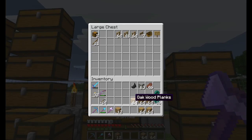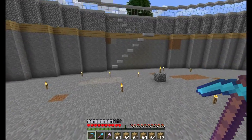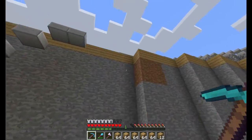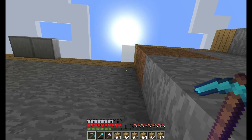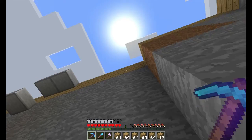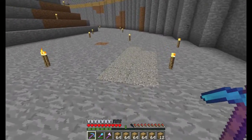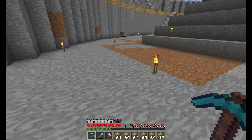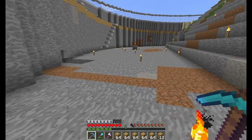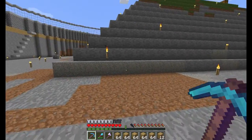I shouldn't have to worry about anything spawning in here, so I can put the tools away. The first thing I need to do is start digging out all the stone, dirt, and gravel — this should be seven layers down. The wood goes one, two, three, four, five, six, and seven layers from that level down. All the stone and gravel down here needs to be taken up and replaced with dirt or grass blocks.